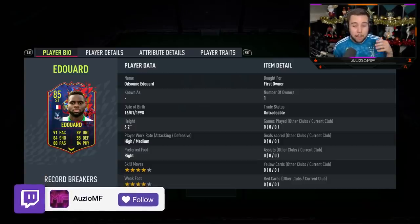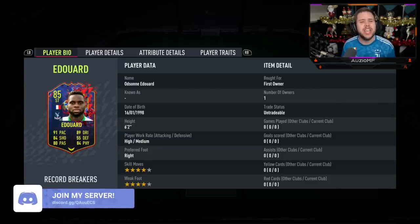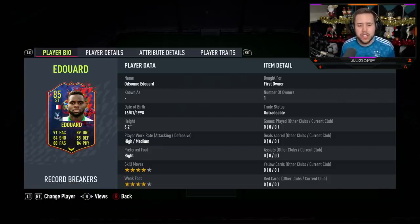He's had a plus 8 to his pace, a plus 10 to the dribbling, a plus 10 to the shooting, a plus 13 to the passing, and a plus 9 to the physicals as well. So yeah, EA have done him quite nicely with the stat upgrade.